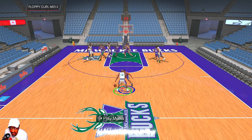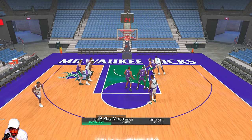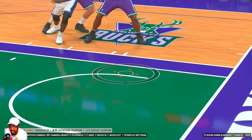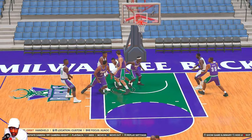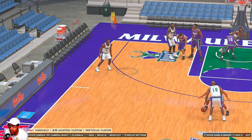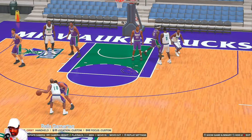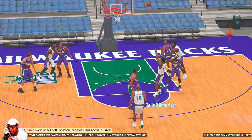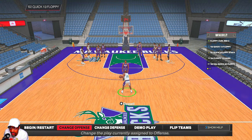First we got Floppy Curl Mid Two. Michael Redd gets a couple screens and comes out to the wing, then Ray Allen gets a screen and curls around to the elbow for a mid-range shot. For a lot of these floppy plays, if you have a secondary shooter they can get open shots as well. Ray curls around to the elbow and gets the mid-range — designed mid-range plays aren't really all that great but you can get some shots off.